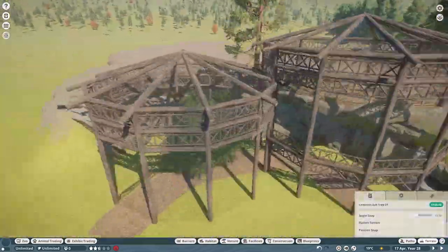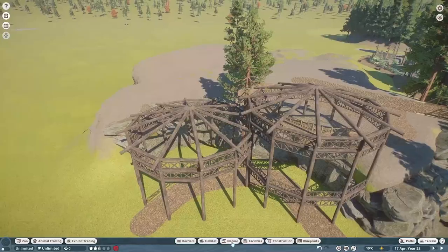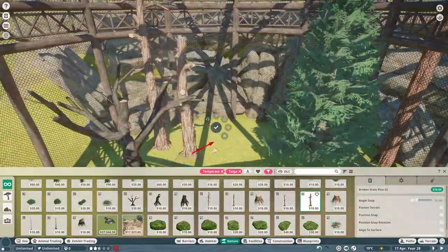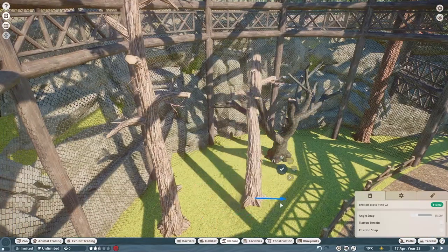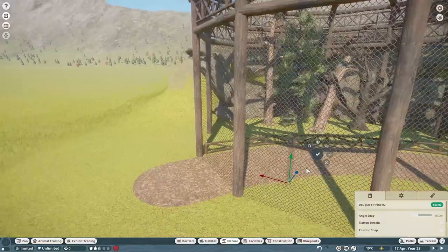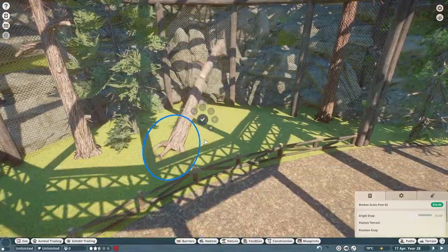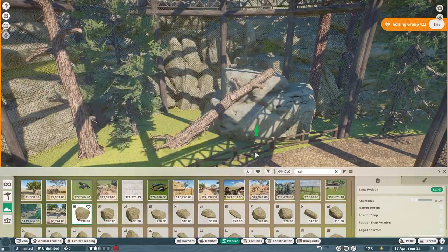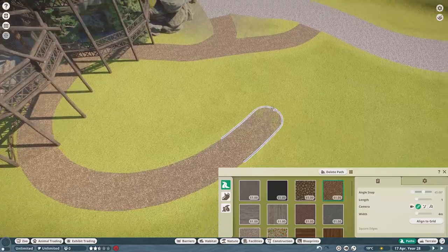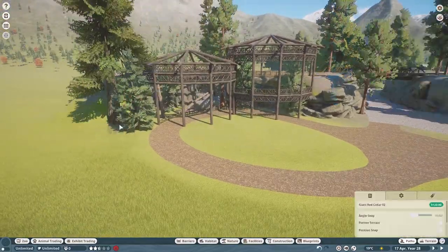Now that the main structure of the aviary is done, we are on to lots and lots of plants, foliage, and rocks — just the normal as per usual with the detailing. I really wanted to make it so the eagles had places to perch on the inside of the aviary, so I end up replacing that tree with a rock so that the dead tree can lean on it, but also wanted a little bit of greenery too. I was having a hard time finding trees that actually fit in the aviary without sticking too much through the top. A little bit was okay — it is a chain link fence so I'd imagine some trees and leaves could poke through — but I didn't want a whole half of a tree growing through the roof.